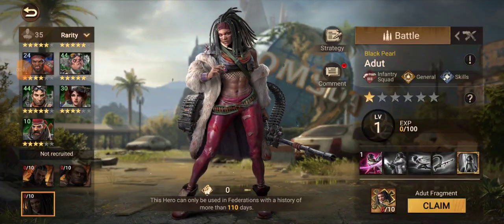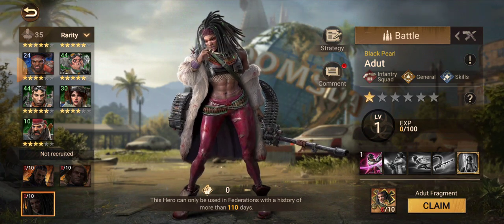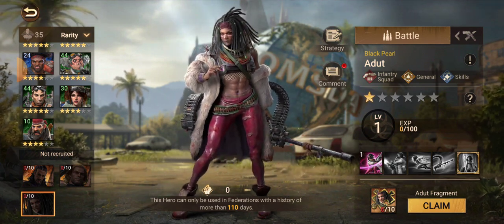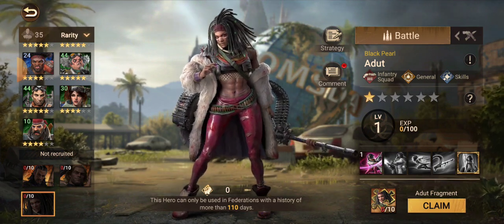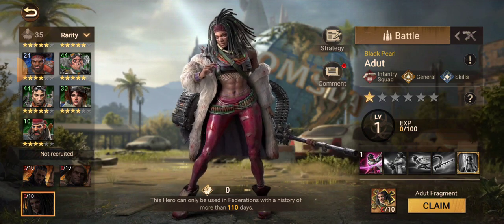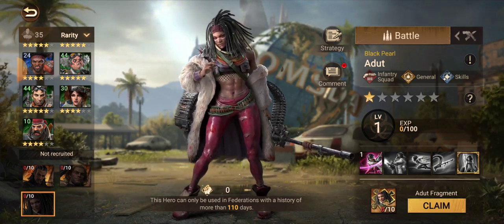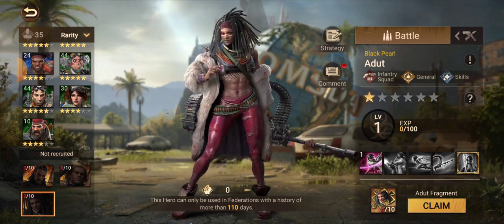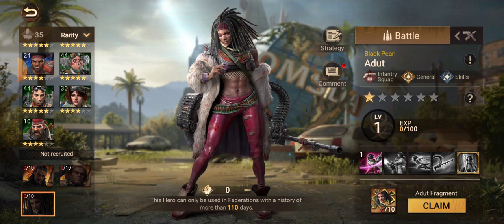Hey, it's Panda Guy, and today I'm going to be talking about one of the new heroes, Adud. I want to explain her skills and a good talent tree, which is going to be shown from the strategy guide. Every time I agree with the strategy guide, I think they know what they're doing, so I'm glad it's here to make my job easier, especially since you can't really see the talent tree without the strategy guide before you unlock a hero.